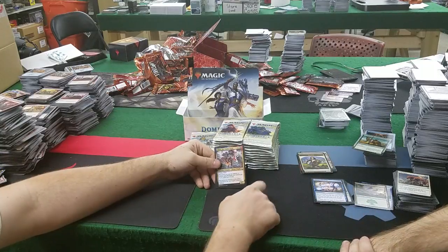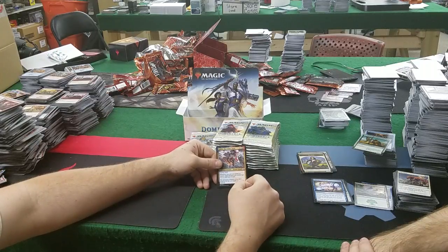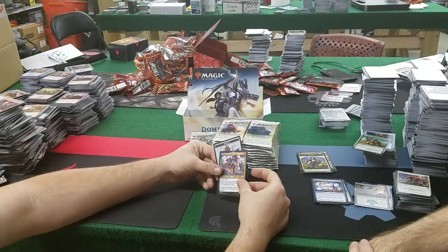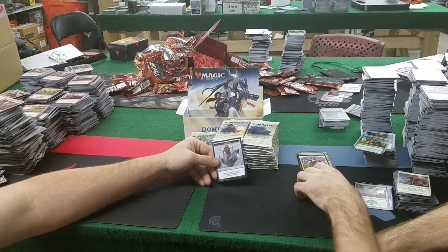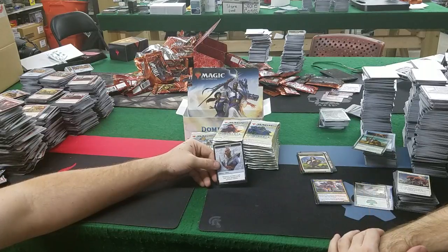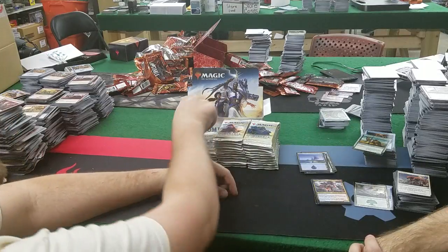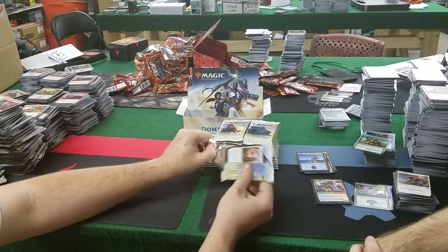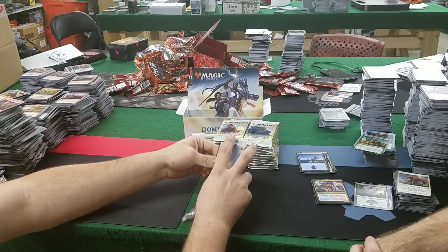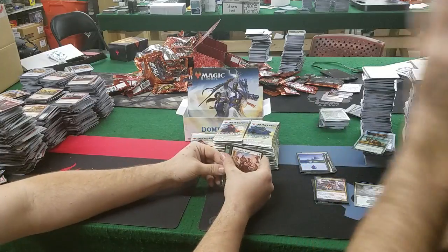Adeliz, the Cinder Wind: 1, a blue and a red — fly and haste, 2/2. Whenever you cast an instant or sorcery spell, wizards you control get +1/+1 until end of turn — wizard tribal. The Teferi emblem: whenever you draw a card, exile target permanent an opponent controls. That is going to be brutal. The best is if someone plays the black card where you have to exile permanents to lose the game — they play that, you ult Teferi, you get rid of their enchantment, the game's over.